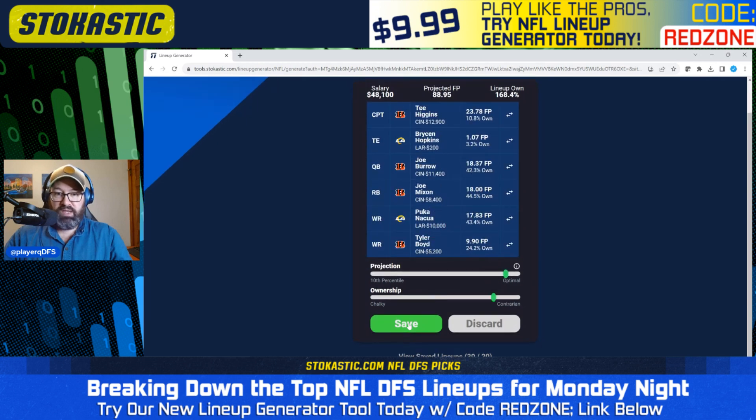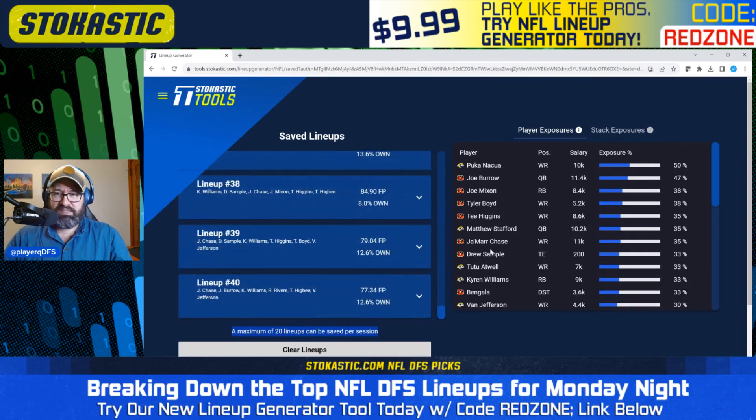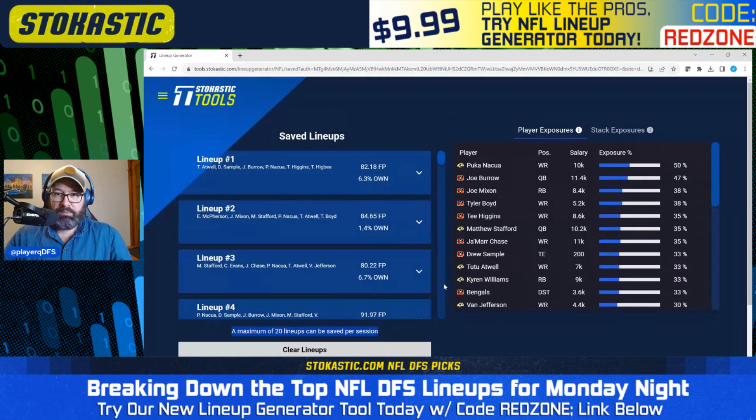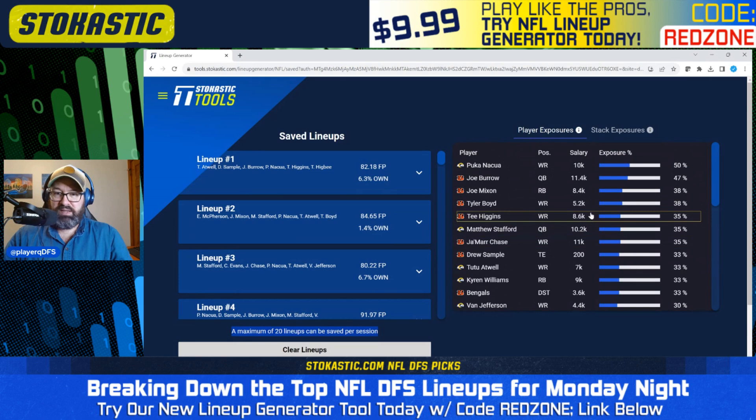Going through exposures after saving — it's actually allowing us to save 40 lineups, which is a nice bonus over the standard 20. We've got 50% Puka Nakua, 47% Joe Burrow, 38% Joe Mixon, 38% Tyler Boyd, 35% Tee Higgins. We're pretty spread out, nobody coming in above 50%. Puka Nakua is just a target monster, so I don't mind that exposure. We'll see if Joe Burrow ends up going — it's looking like he's probably going to play tonight, but keep an eye on that.